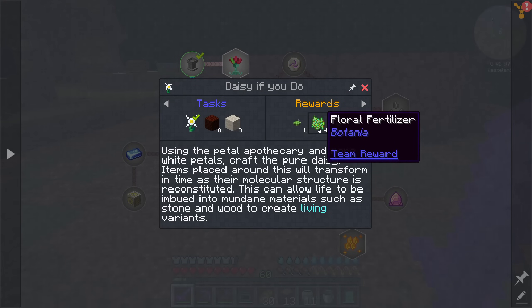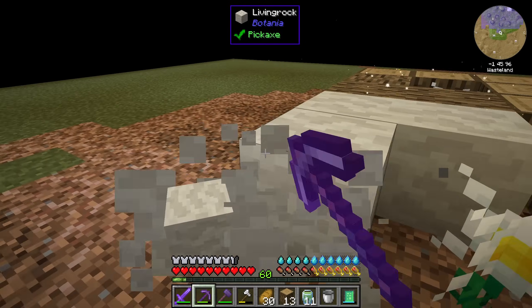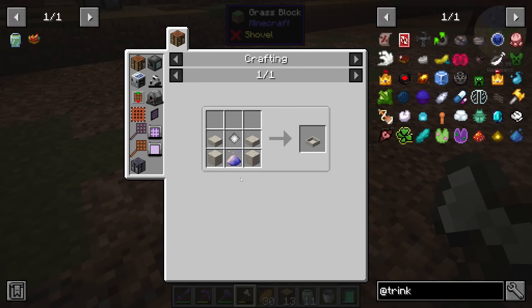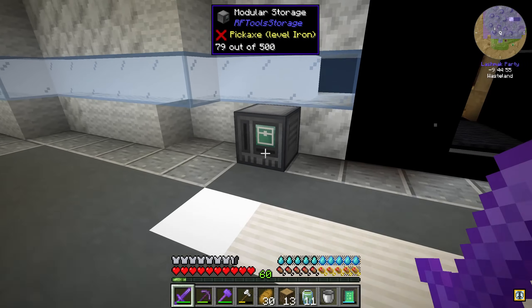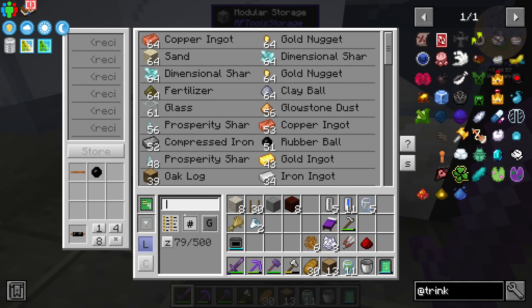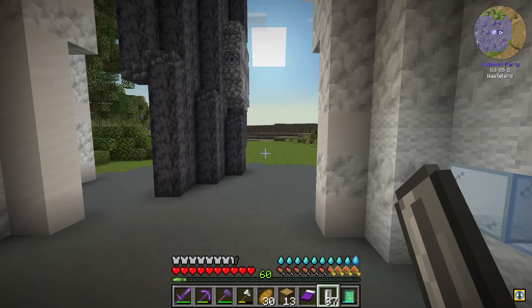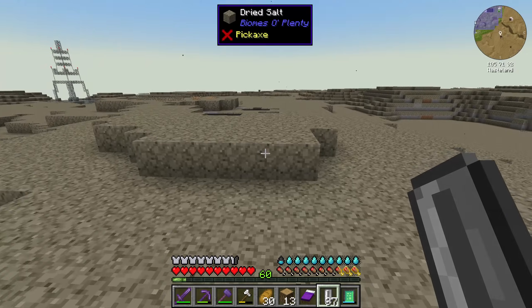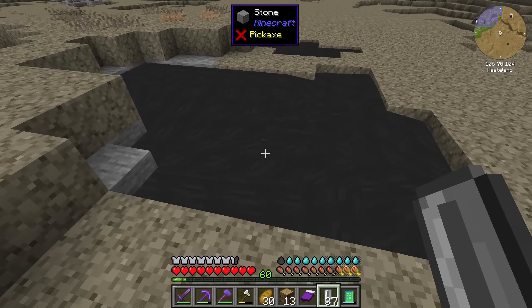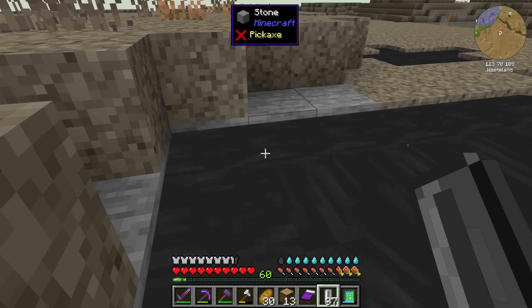As a quest reward we're going to get floral fertilizer — very nice. We have our living rock. In this mod pack we have Elemental Craft, but since there are no ores you cannot get inert crystals — you have to buy them from the Amadron tablet. We have two different types of tin ingot, but all we wanted were cells. In order to get inert crystals we need to trade oil.